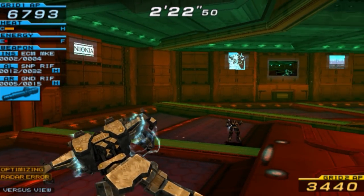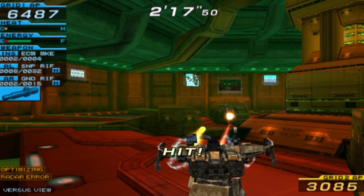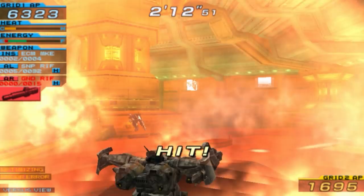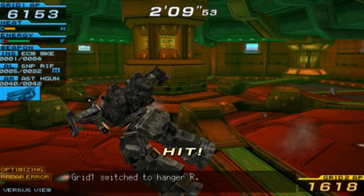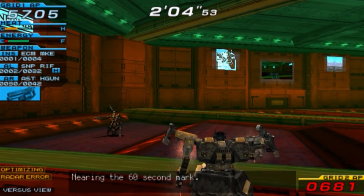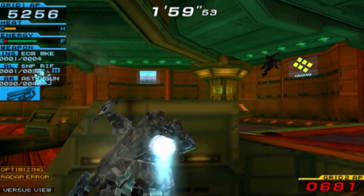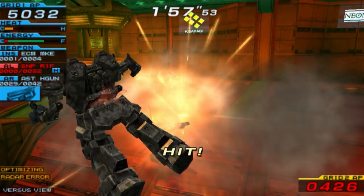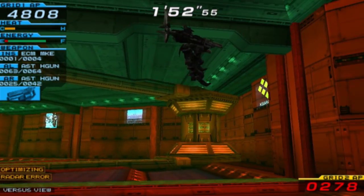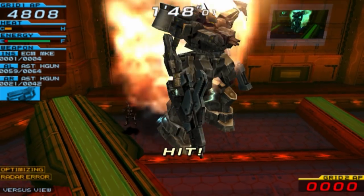I don't think the build itself is bad — Temperance is honestly a pretty cool AC — it's just that the AI often does things that make you think, 'are you sure about that?' Right now he's lost: Temperance is at 600 AP while Spyware has 5000 AP. There's no way Temperance can pull out a victory at this point.